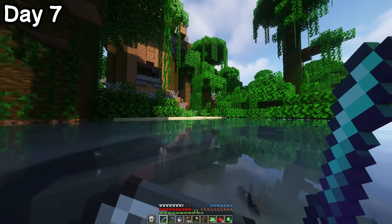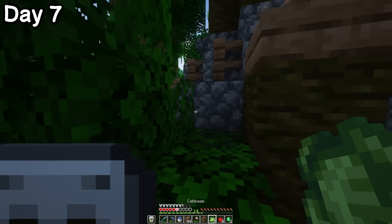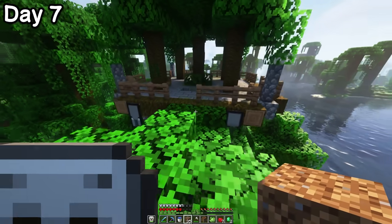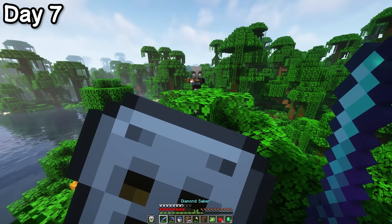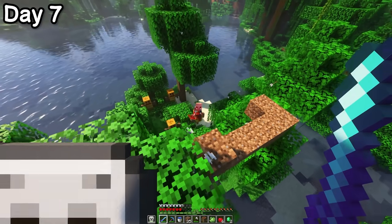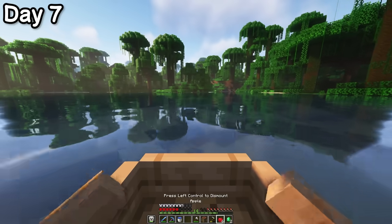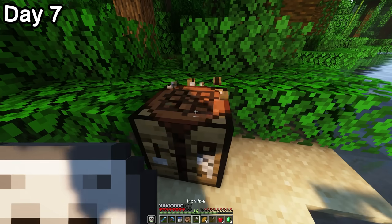I equipped my shield and approached the outpost ready for a fight. It started off well, but the crossbow damage quickly started to add up. I retreated into the trees and realised I could just shimmy over to the chest at the top instead of fighting for it. In typical pillager outpost fashion, the loot was mediocre. Then one genius decided to climb up into the trees to fight me, and he got exactly what he deserved. I'd managed to grab a couple of their hay bales, which I used to make a moderate supply of bread.